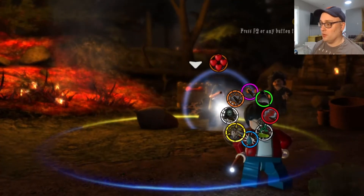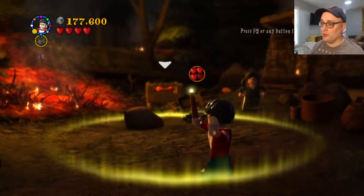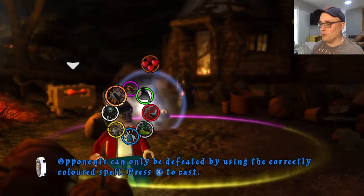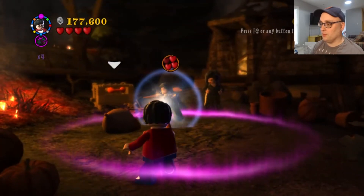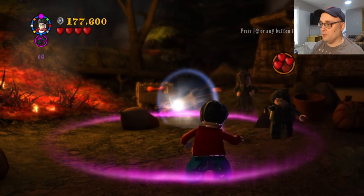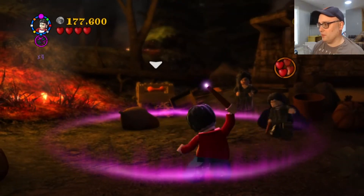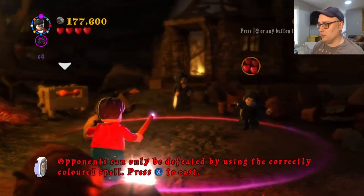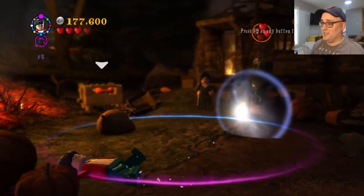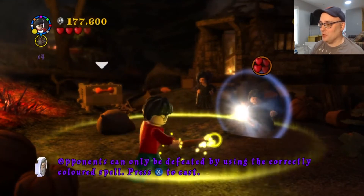Good lord. I better go 4-0 this time. Oh, I could just... I thought I had to wait for him to attack and match his attack. Quit trying to Defendo me. See how fast that comes out? It's ridiculous. I don't think they were intending Aguamenti to be used in duels.